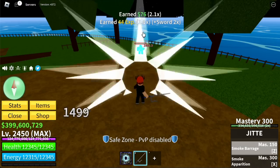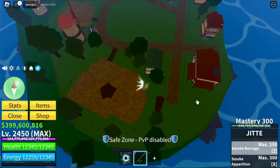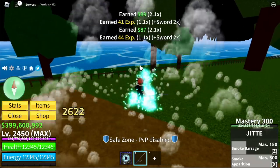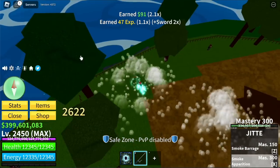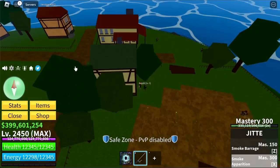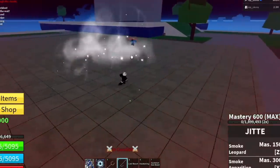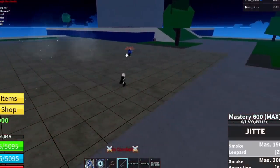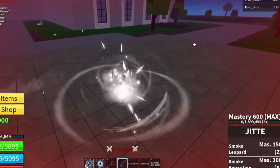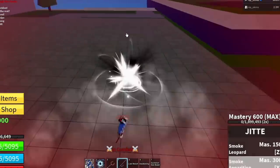Next up is the GTA, used by Smoker. The skills are Smoke Barrage — which has a really long range — and Smoke Operation, where you go to another place and deal damage at both the start and end locations. For the reworked version, there's a Smoke Leopard skill. The Smoke Operation looks almost the same.